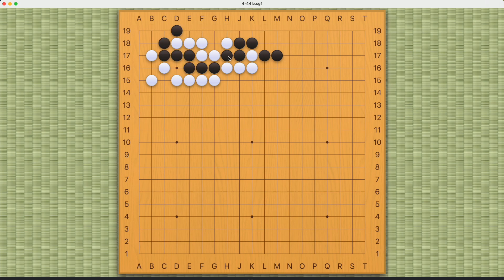Therefore, because of this shortage of liberty situation with these four stones, they're not related to this direct fight. But because of this weakness in Black's shape, simply occupying liberties doesn't work.